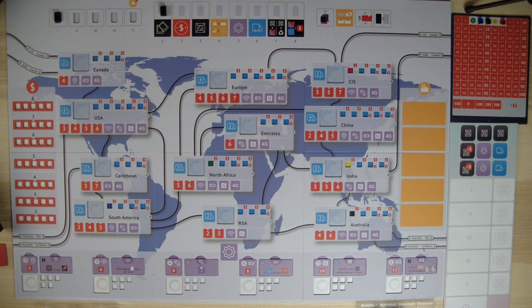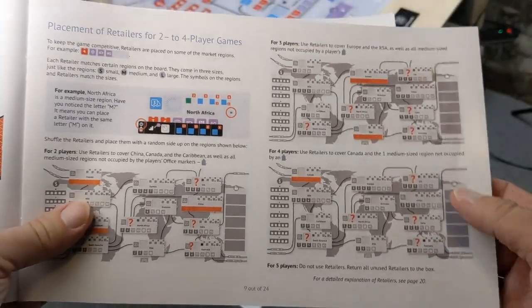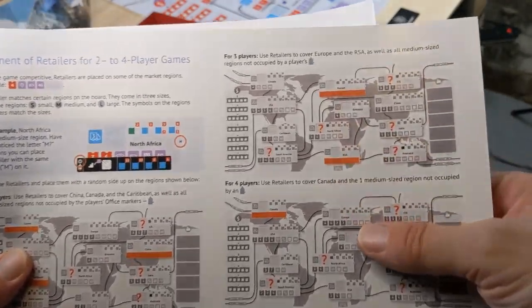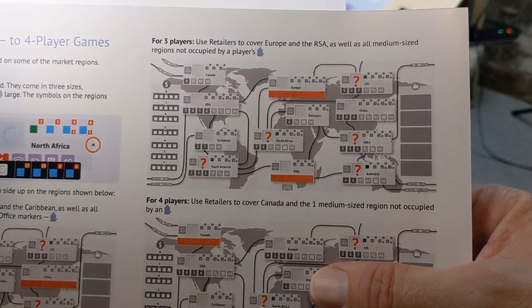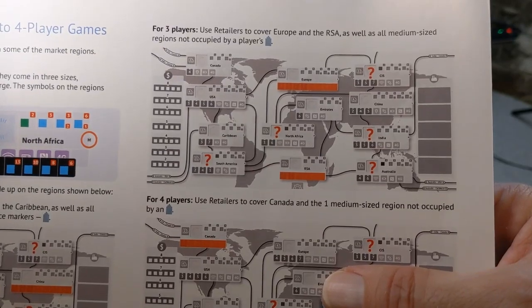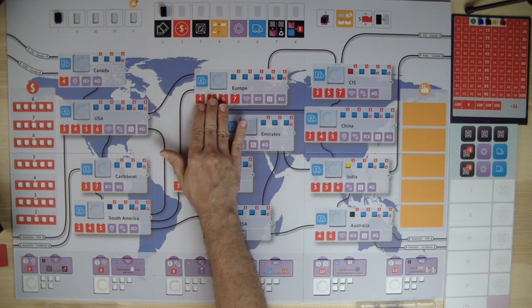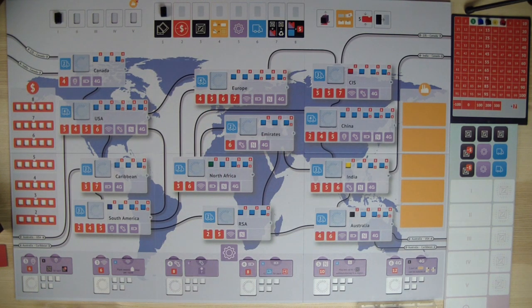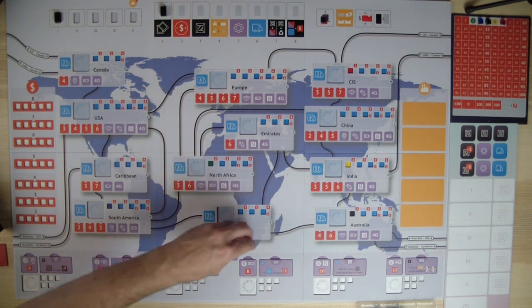Steve, our AI player, does count as a regular player. So this is a three-player game, and we'll follow the rules to put the retailers out. As you can see in the rule book, it shows you the placement for the retailers for a two, three, and four player game, so we're going to be using the three-player version. It says we're going to use retailers to cover Europe and RSA as well as any medium-sized regions not occupied by players. We'll put our player tokens in place and then show where the retailers go.